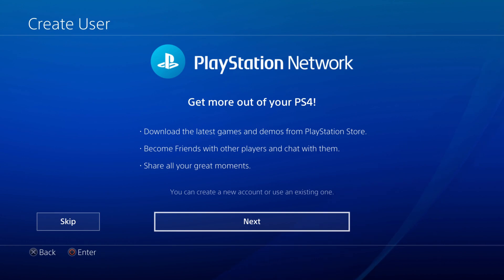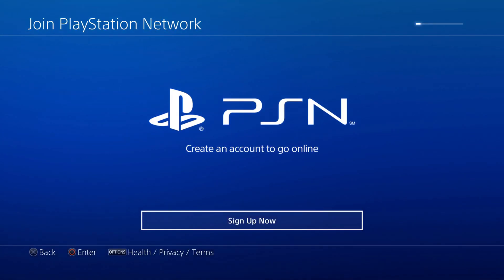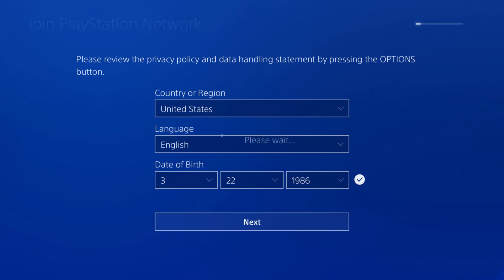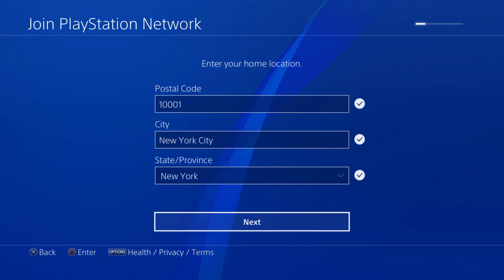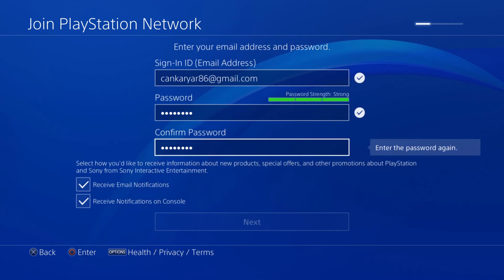Accept their licensing agreement, then go to New to PlayStation Network or create an account. Then enter Sign Up Now, then give your country, region, language and date of birth. Then give your region postcode and proceed. Then enter your email address and create a password for your new PSN account.